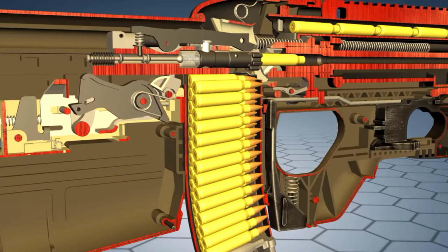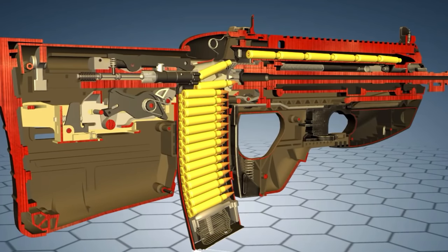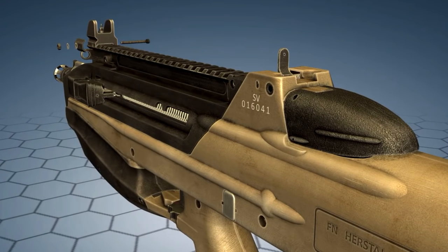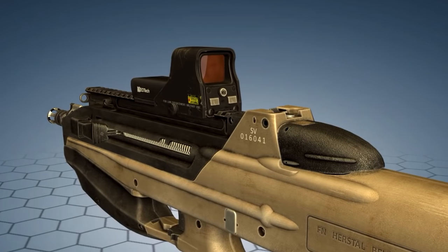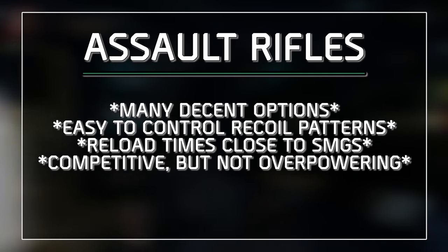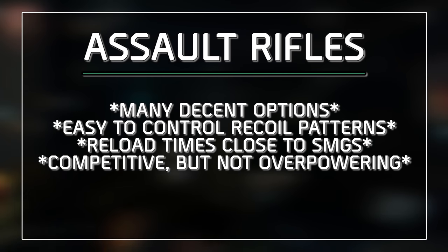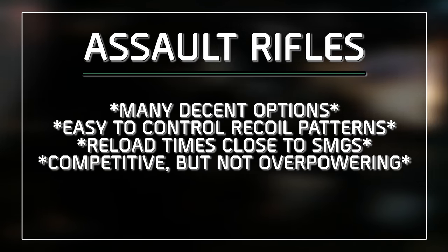Earlier, I mentioned another assault rifle seen in trailers but not in the beta — the FN F2000. In real life, the F2000 fires at 850 RPM, features a bullpup configuration, meaning the action and magazine are behind the trigger group, and a forward ejection system allowing fully ambidextrous operation without modifications. Overall, the assault rifle category offers many decent options — easy-to-control recoil patterns, reload times that rival SMGs, and damage models that were competitive but not overpowering.